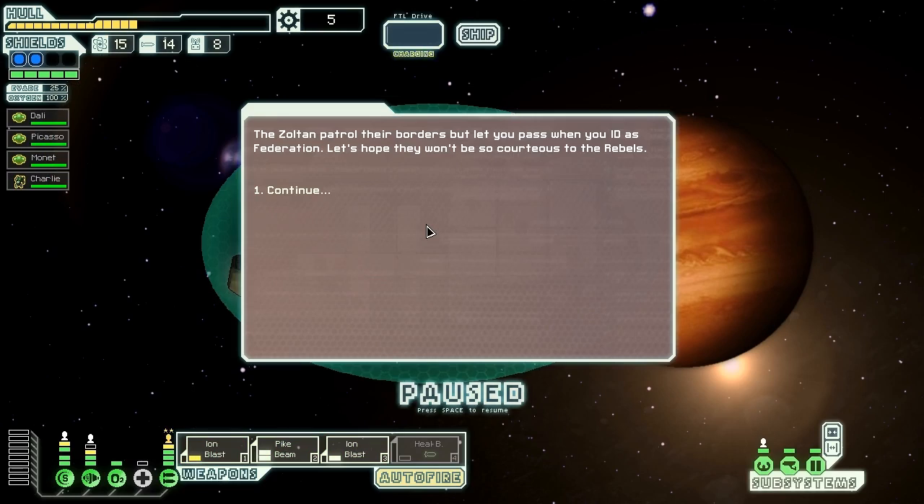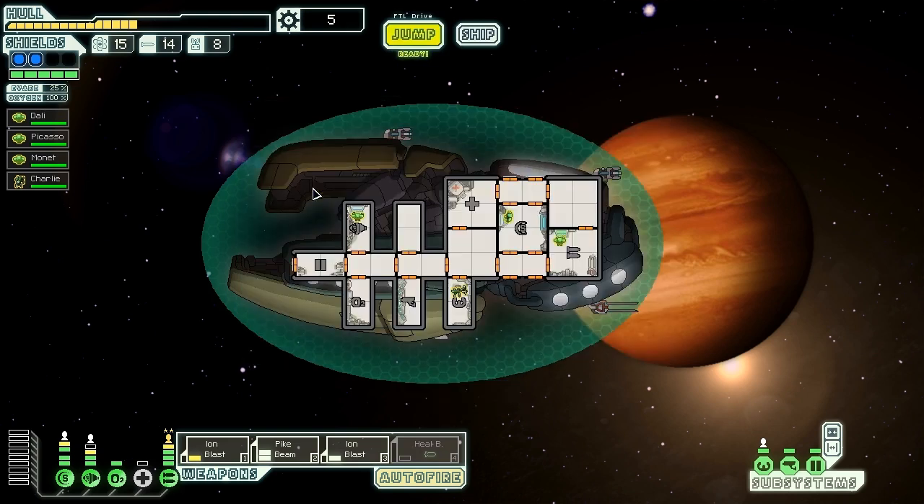Zoltan patrol their borders but let us pass when we are clearly Zoltan. Let's hope they won't be so courteous to the rebels. Thanks for watching everyone — this has been Vanguard of Valor playing FTL on board the VSS Artistry with Dolly, Picasso, and Monet. If you've enjoyed the episode, don't forget to like. Thank you very much for watching, and I will see you next time. Bye!